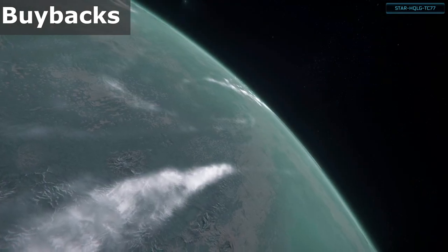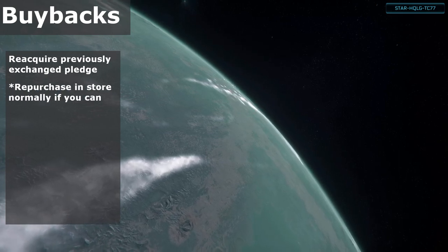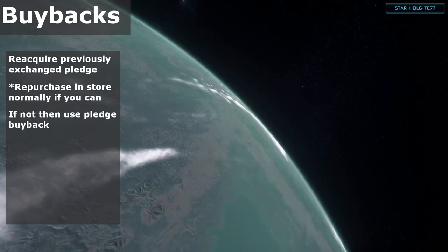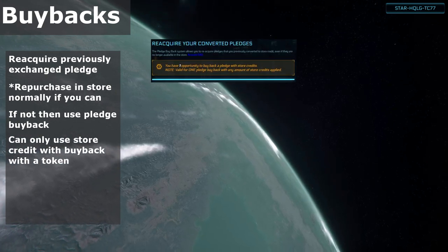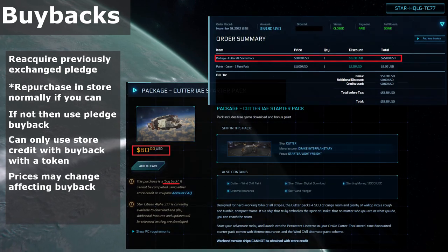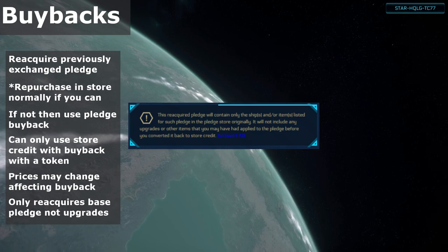What is a buyback? The buyback system allows you to recover a pledge that you previously exchanged for store credit, even if it is no longer available in the store. If it is still available in the store, you're generally better off just repurchasing the pledge there. If it isn't, then you can use the buyback system. There are some restrictions however — you only get one opportunity per calendar quarter to use store credit to recover the pledge, and the cost of the buyback may not be the same price as the original pledge if it has changed since you first acquired it. It is worth mentioning that a buyback will be for the base pledge only — any upgrades that you applied to the pledge prior to exchanging it for store credit are not reapplied.